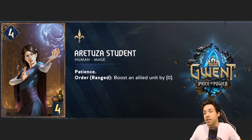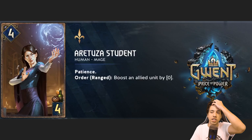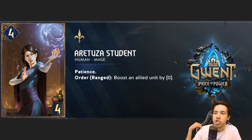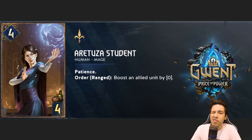So R2's Student has Patience, Order Range: Boost an allied unit by 0 each turn. People are saying it's kind of a worse Banner Art Adept, but I think this is honestly on the same level because it doesn't actually have a ceiling dependent on what the opponent plays. It's a one point per turn engine with a lot of carryover value with cards like Shawnee. I'd probably give it a 7 out of 10.